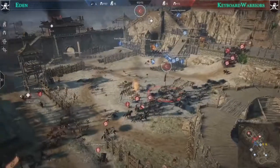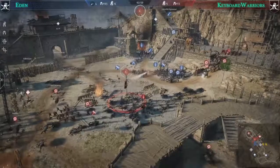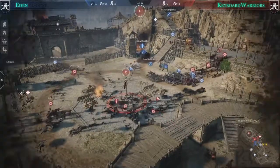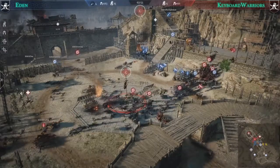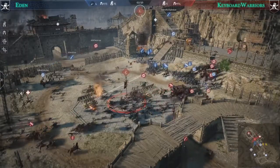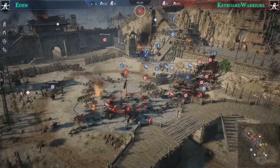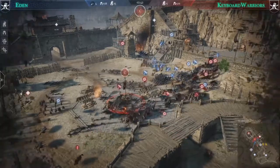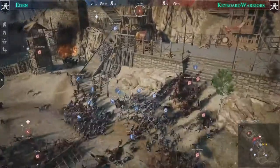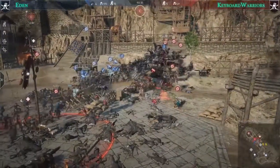That trap landed perfectly — three Keyboard Warriors go down. But there's bad news for Eden: they're bringing eight green units, eight spike militia, and don't have many units left. Keyboard Warriors by contrast have blue, purple, and golden era units — very high quality — so it's going to be very heavy for Eden to get through. Some armingers charge in dealing damage but they're going to be stopped.